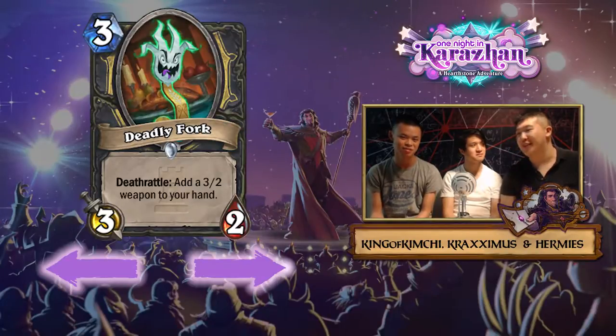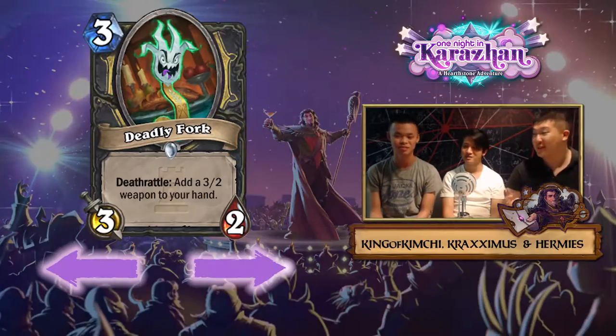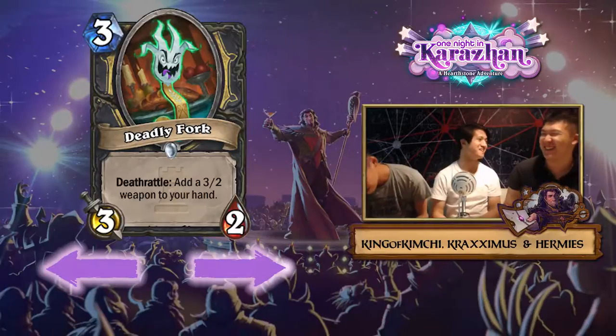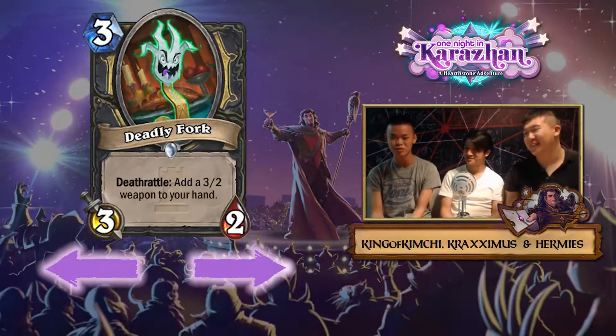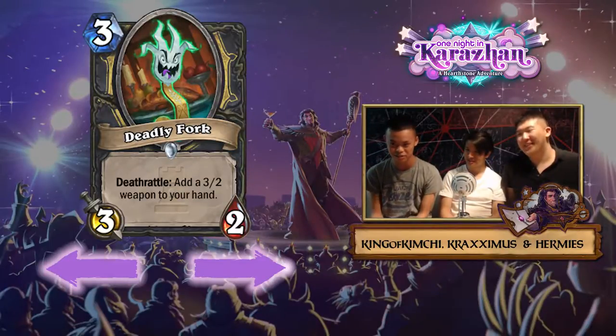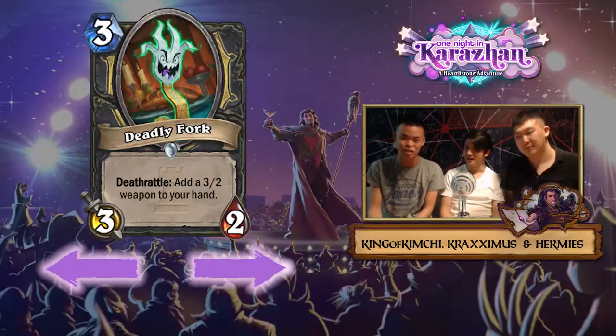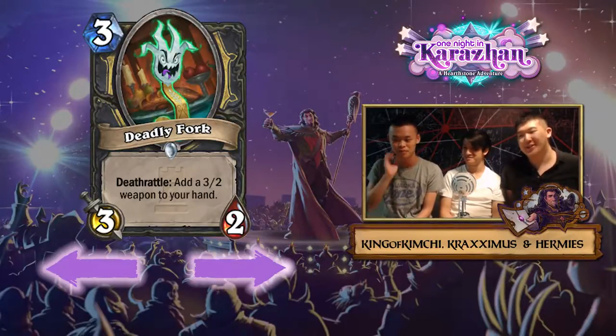One benefit is it doesn't take up as many slots in your deck — everything's in one package, so you don't have to run Deadly Poison. It might be good in Reno Rogue, but Reno Rogue is a bad deck so you take what you get. That doesn't make it a good card. We agree on this one — it's slow.